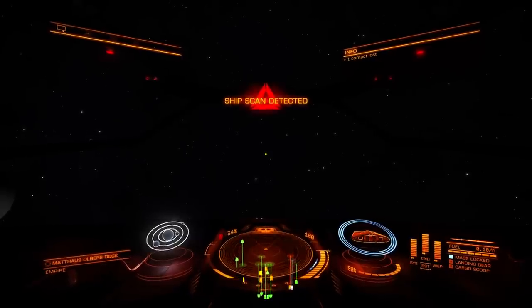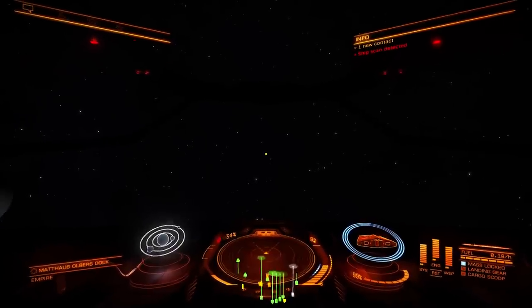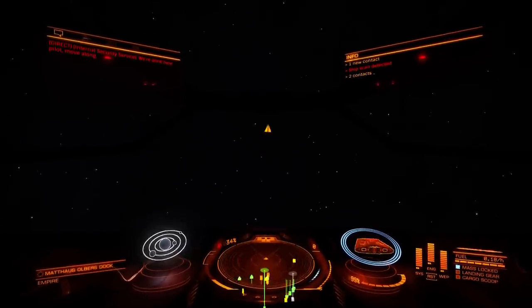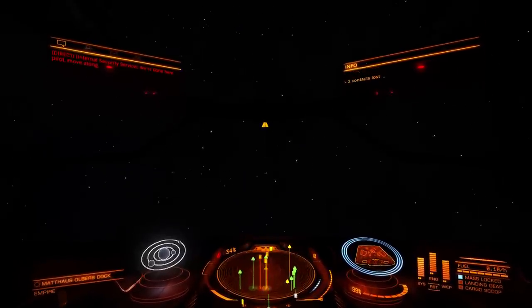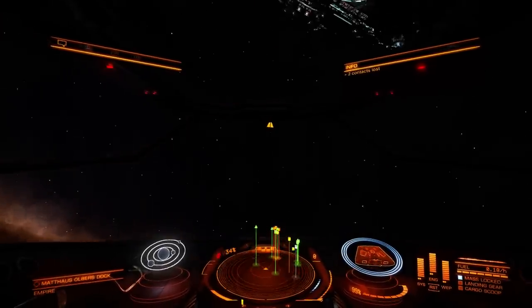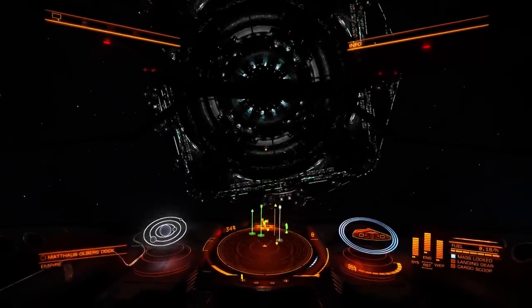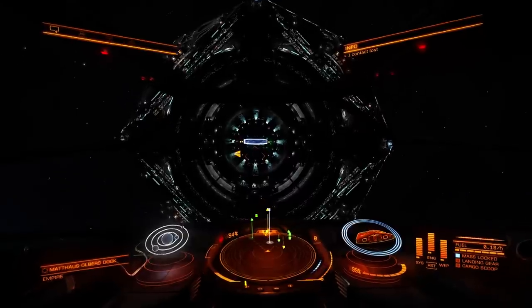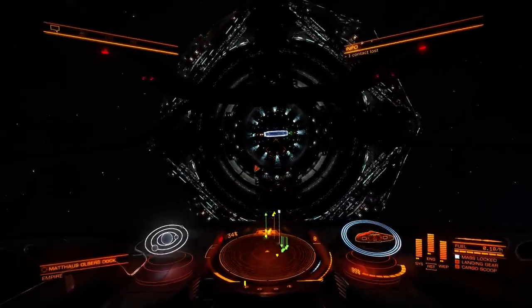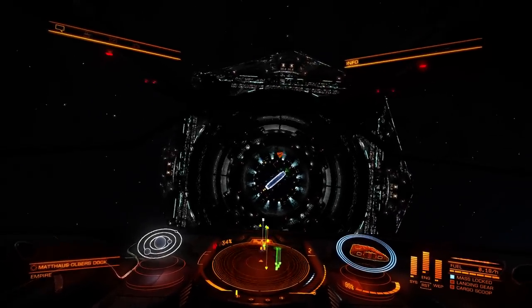Now using the X key we're gonna set the speed to zero, and we're gonna leave the ship till it reaches zero — and we're floating in space. Now we're stationary and we're gonna rotate it a bit around to see where we are. Here's the station that we just exited. Now you can play around with the controls to get a bit better feeling for them.